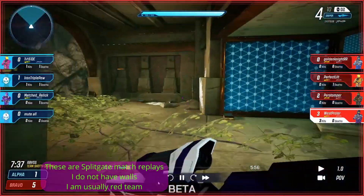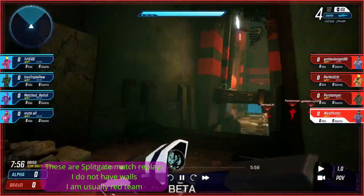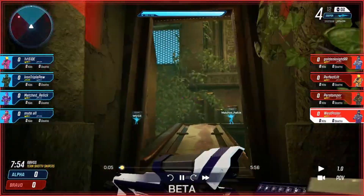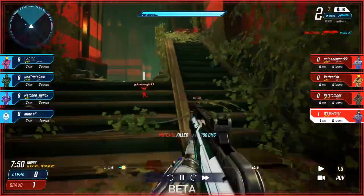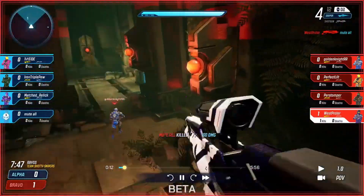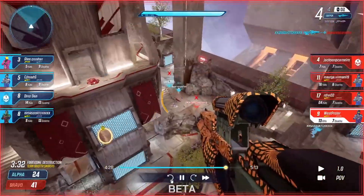In Splitgate you're perfectly accurate at any range regardless of whether you're moving or ADSing. This means that it's best to move as much as possible when fighting because it makes you a harder target to hit. Also try to include your jetpack in close range gunfights as it forces your enemy to be good with vertical motion as well.